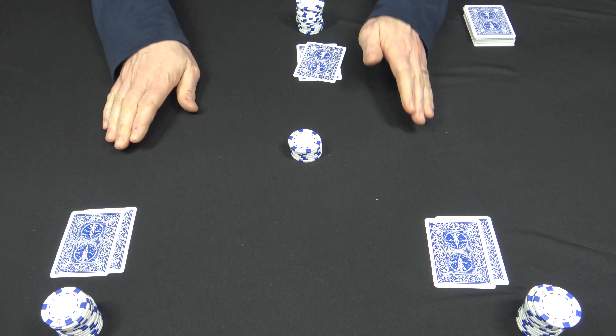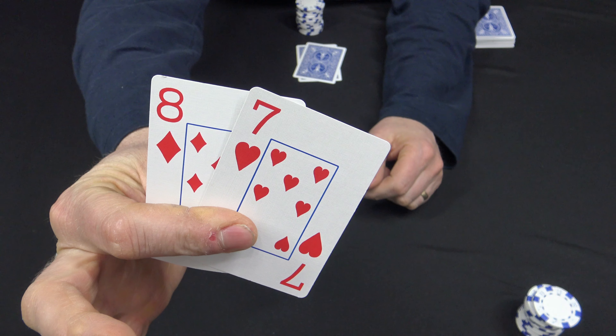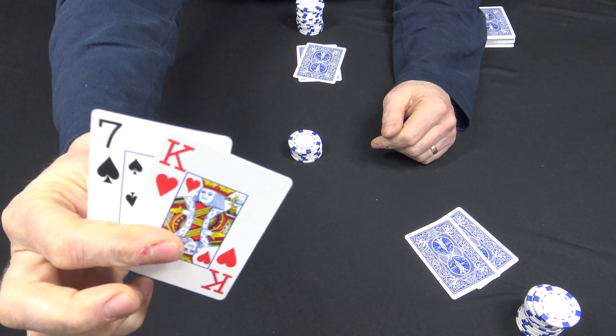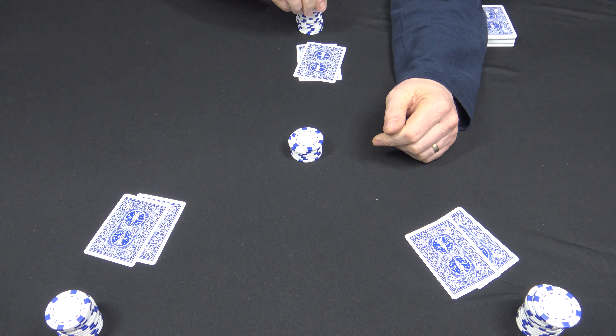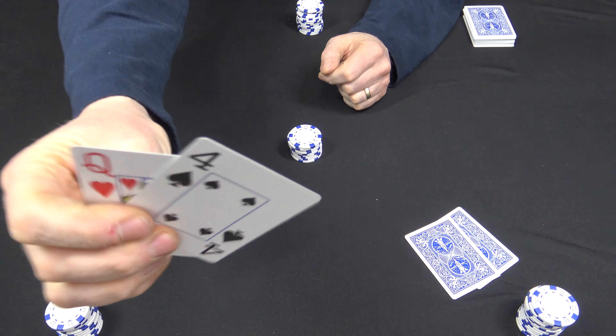Now everyone's exchanged their cards and there's a betting round. That player there will just check. Going around the table, that player there will bet a quarter. Everybody will call. And here's what the dealer's holding.